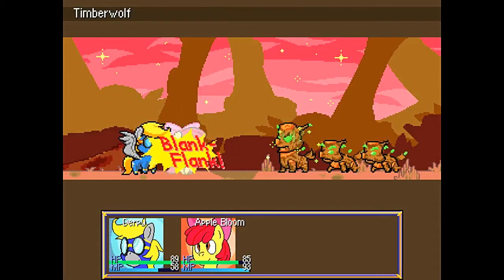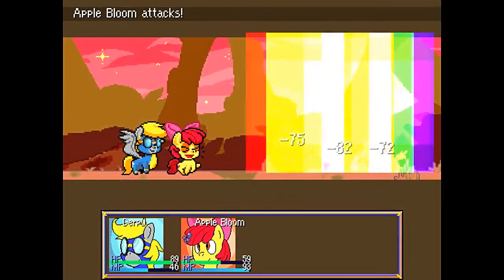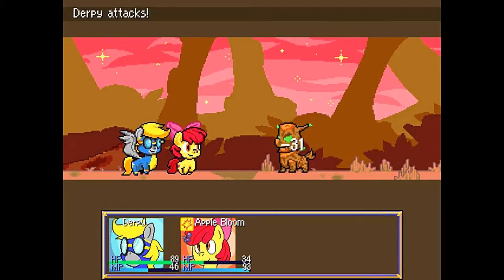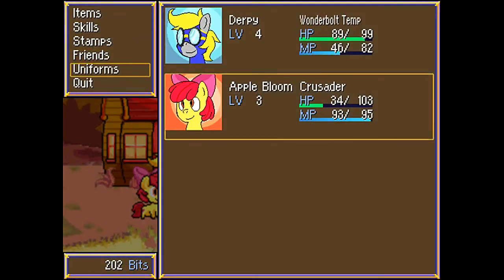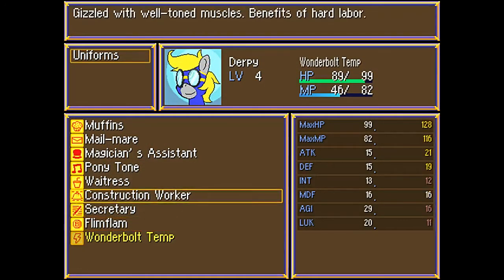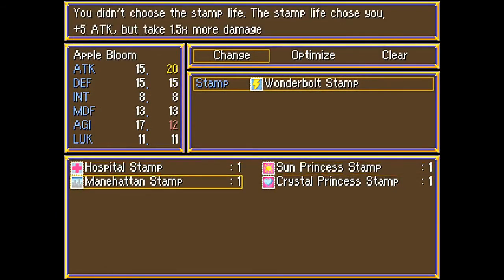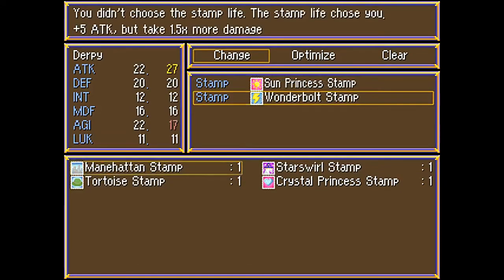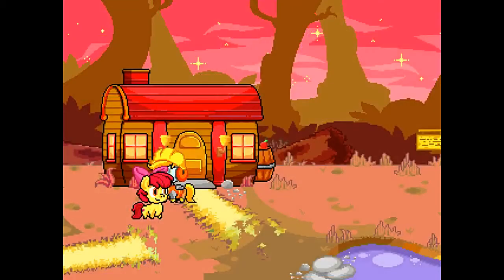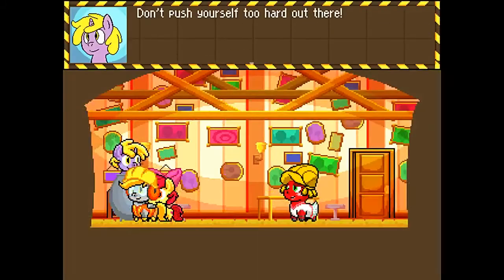Not quite enough damage there. There we go. I'm going to go ahead and take out that last one. I want the Manhattan Stamp — there we go. Go ahead and finish off that last Timberwolf over there, and I'll be right back.